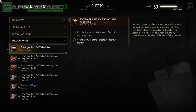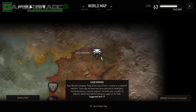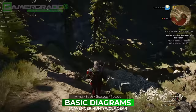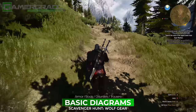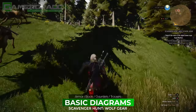Highlight the base quest Scavenger Hunt Wolf School Gear to make it your next quest objective. All 7 basic diagrams are located in Kaer Moorhen, so make sure you've progressed far enough into the story to unlock access to this area, which is approximately mid to late game. From the Kaer Moorhen signpost located just outside the Witcher Fortress, drop down off the rocky verge to the left of the damaged wooden bridge, continue down the pile of fallen stone and round to the left to follow the dirt path heading in a northwesterly direction.